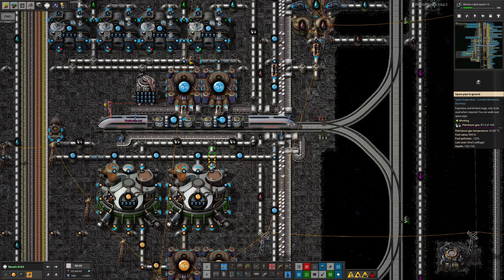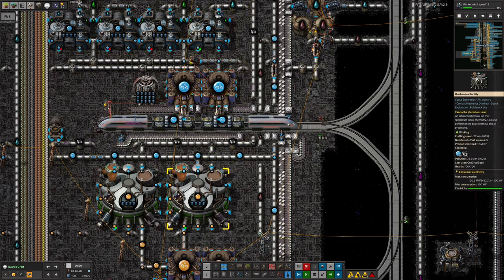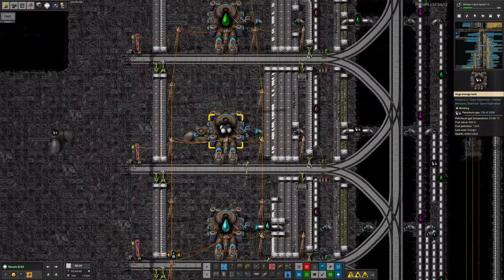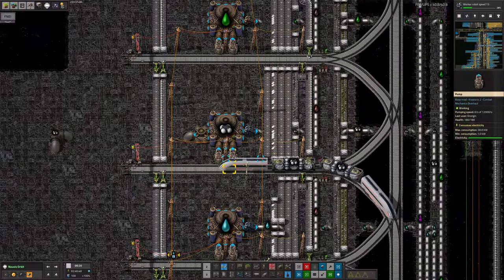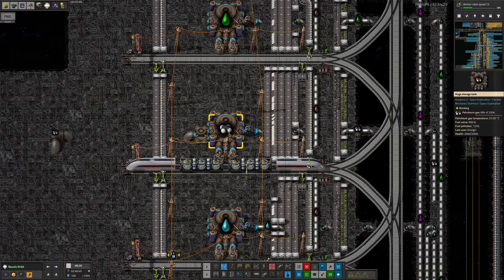I started by dropping in a beacon and putting speed modules in the machines, which helped a little. But then about five seconds after that I realized we'd completely run out of petroleum gas. The train's bringing more of it up. We had a complete shortage of this stuff, and that just wasn't working.